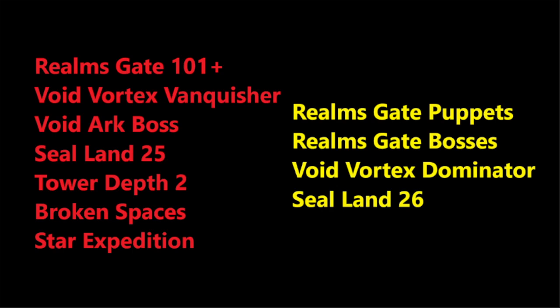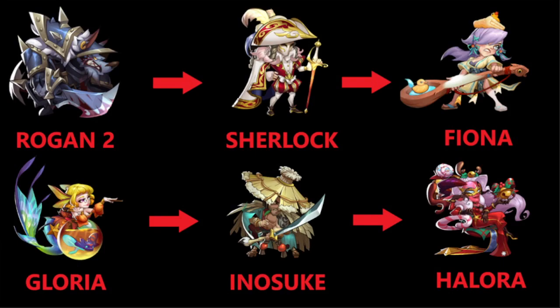At this stage, what do you build after Halora? You have everything you need in the team to complete all the modes basically. What you can do is go for other Sealand 25 Abyss clears. You can start building those heroes, and when you have enough to clear them, just switch around imprints to clear them, because it gives quite a lot of house resources, which will help you push your Realmsgate level up and push higher in Tower Depth — maybe up to depth 3 or depth 4, depending on your attack.